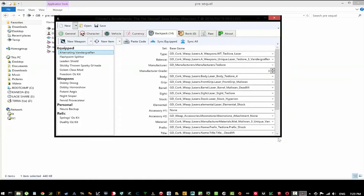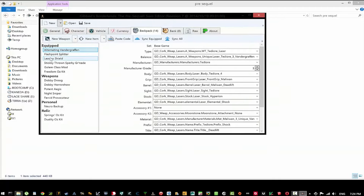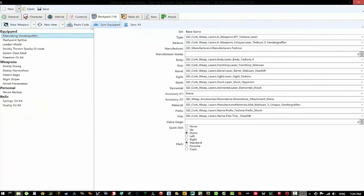I think it is the laser weapon. I have two equipped. The Flashpoint Splitter — I think that's the one that looks like a rail gun. And then the Alternating Van de Graaff, like a Van de Graaff generator — that one almost looks like the Ghostbusters proton gun. I do like electricity, so let's mess with it. It's shock — definitely.